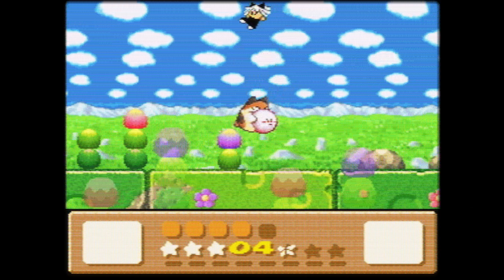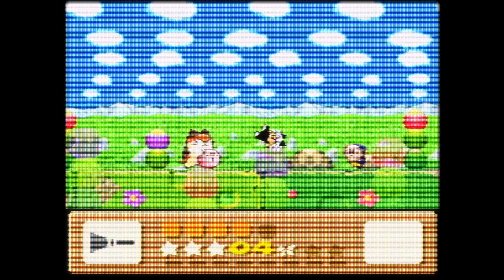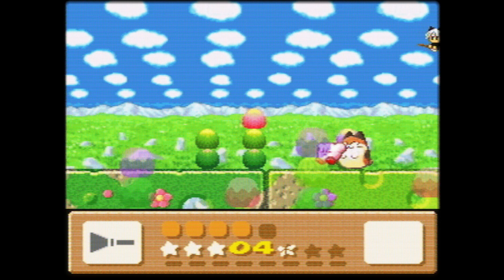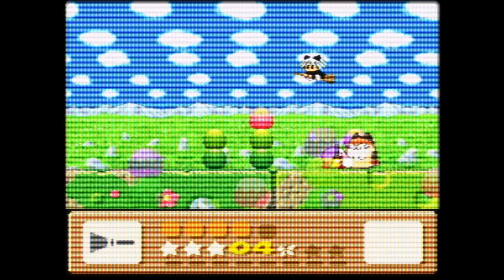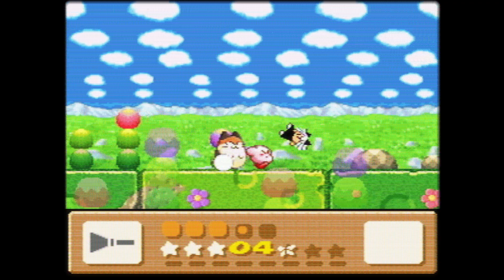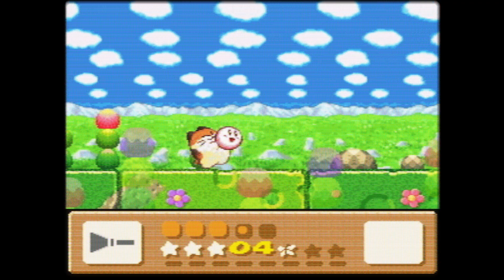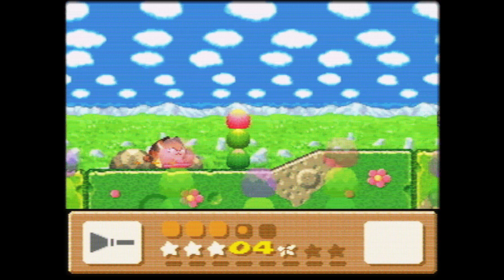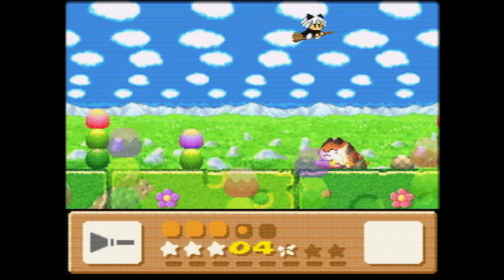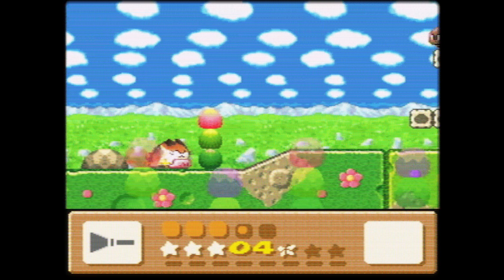Next up: World 2 — now it's completely blind for me. Eat that and get the broom. You get the Broom ability, also called Clean. Broom is an ability unique to this game and Star Allies. Depending on which ability you use, it changes. With Nago, it's kind of like a sweeper.